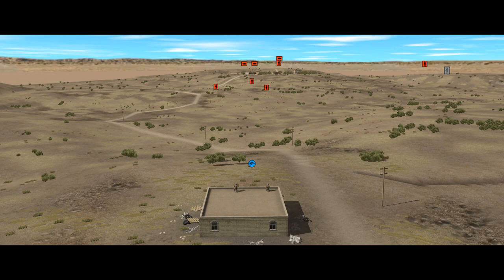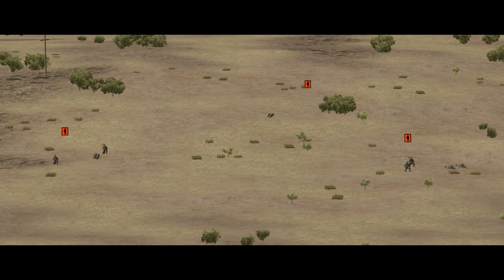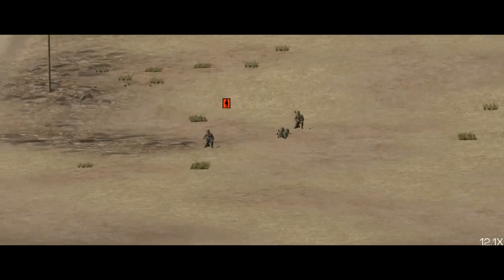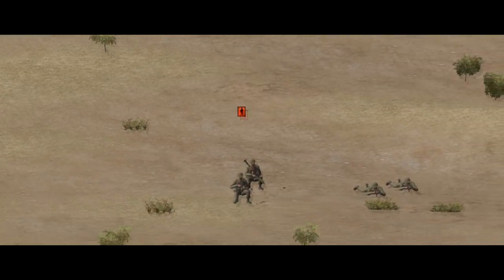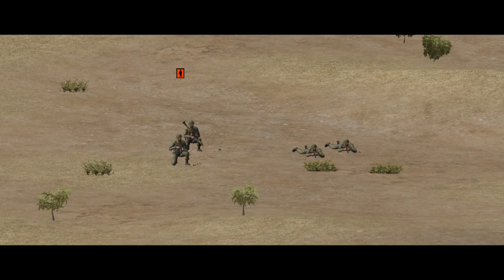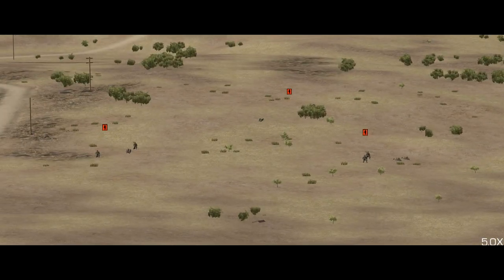By the end of the minute, we can see 8 Syrian pixel-truppen in the closest platoon, and this makes sense — they're only a couple of hundred metres away and they're hanging around in the open. We haven't seen all of them, because Combat Mission assumes that all of the pixel-truppen want to live, and will be making use of micro-terrain, personal camouflage, foliage and the like, in order to make themselves harder to spot.